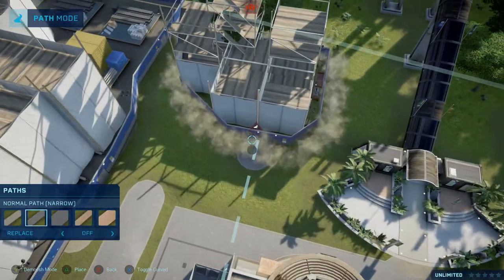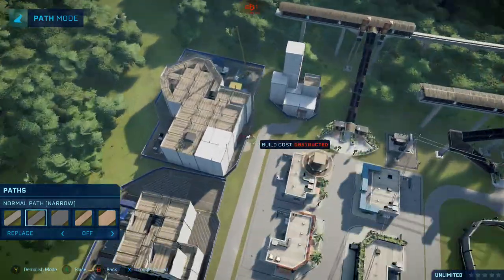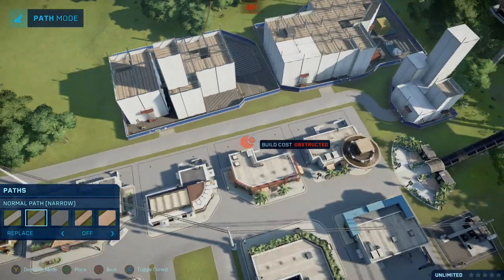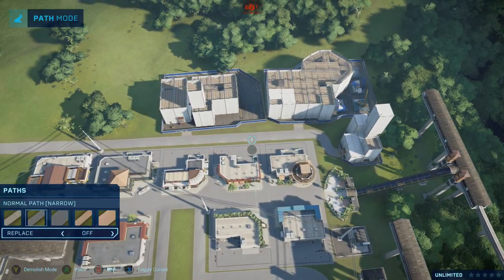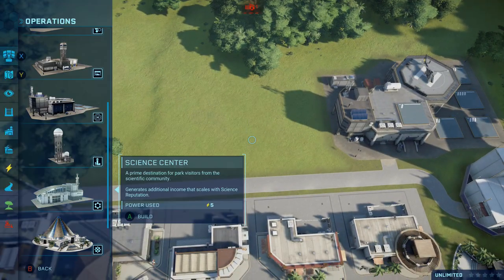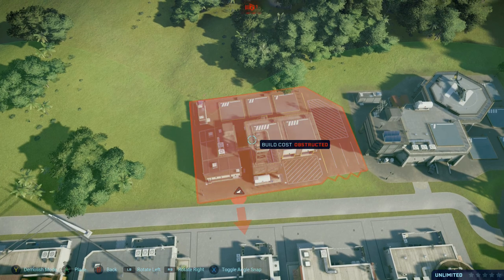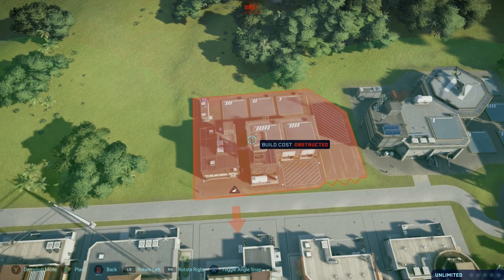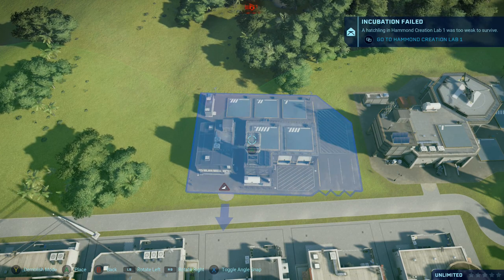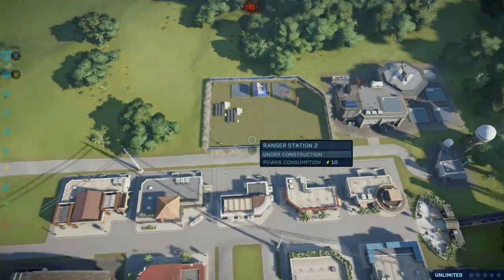It gives it a nice aesthetic look — go ahead and do that. These are kind of crooked, especially the ranger station. Let me delete the ranger station — it looks terrible. It's kind of hard to get it really straight. It kind of tilts no matter what you do. It's just gonna have to be a little bit uneven — it's really hard to get that perfectly straight.